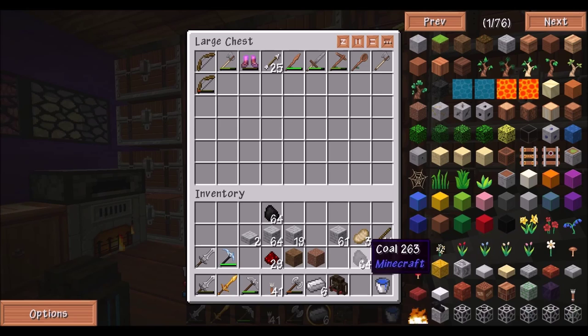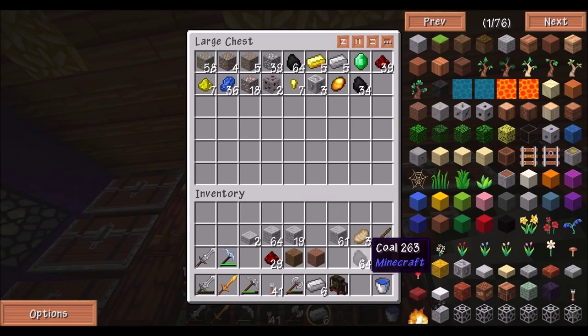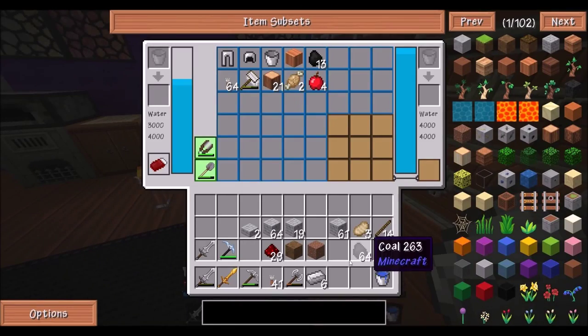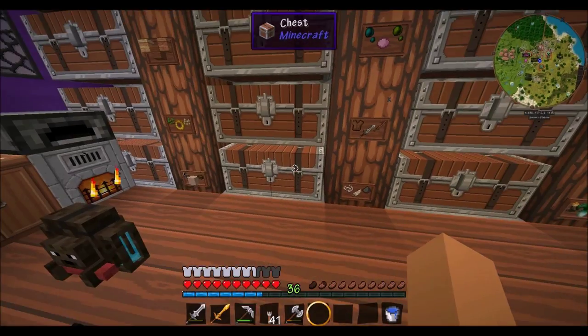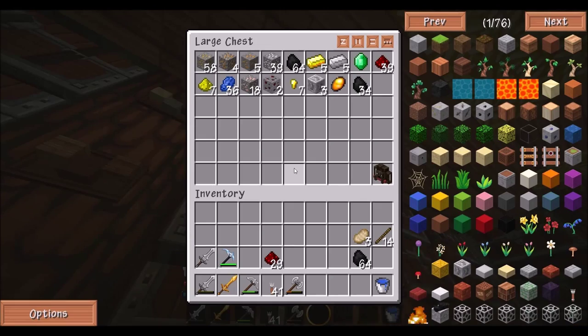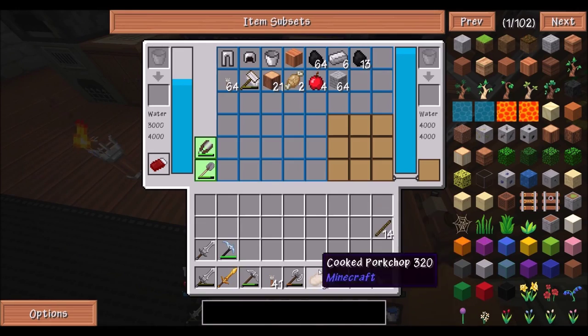We'll keep this right there. I'll put some coal up. I'm gonna put that in my backpack — I don't really need this backpack unless we go somewhere spectacular like another dungeon. Then I'll probably need the backpack, but for now I do not. So I'm gonna put a stack in there and throw the rest in here. And we'll put some coal in here.